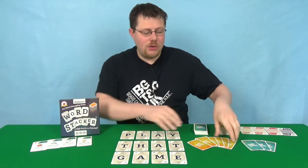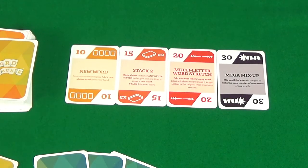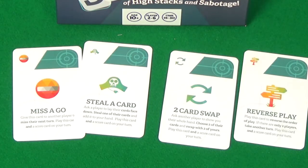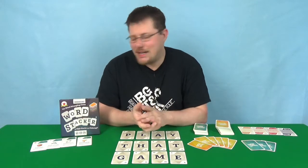WordStacker is a take-that word game where you score points for manipulating words. The number of words each game will depend on the number of players. However, all the words will start off as four-letter words. You'll start with a hand of six letters and three special cards, and these special cards can be one of two things: either scoring cards or evil sabotage cards, which is where the take-that element of this game really kicks in.